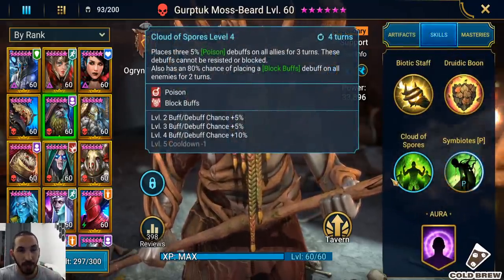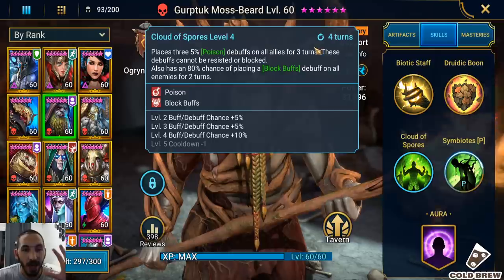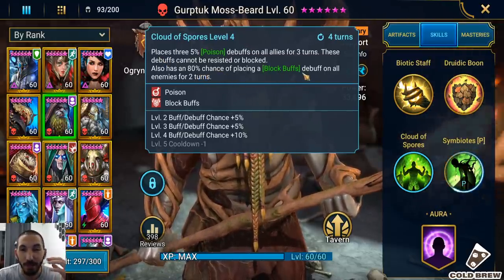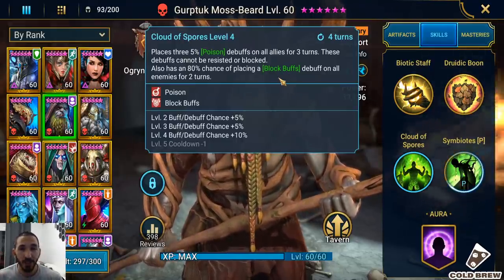The first unique thing about his A3: it places three 5% poison debuffs on all allies for three turns. So that's 15% damage on their health, and this is unavoidable — even if you have zero accuracy on him, he'll still place them on your allies. That's a crazy amount of damage. It also has an 80% chance of placing a block buffs debuff on all enemies for two turns. With my sniper mastery, I'm at 95% — so effectively 100% chance to apply block buffs.